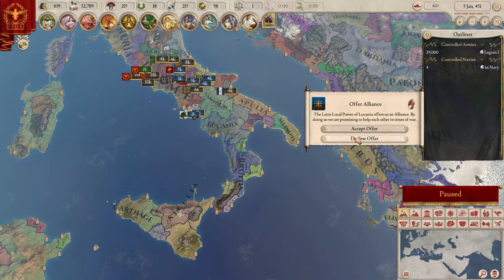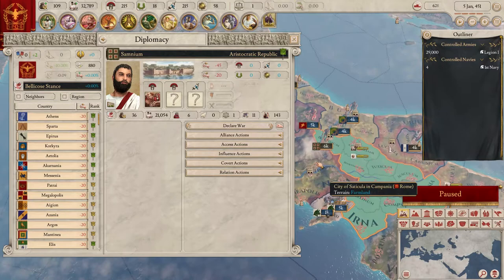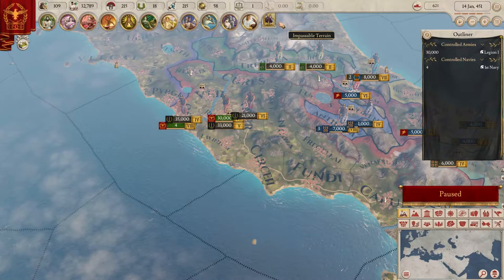The senate doesn't want me to go to war with anyone right now, which kind of sucks. The tutorial doesn't tell you that either. I don't like the tutorial in Paradox games. I went and did a regular playthrough of Rome first before heading into a let's play so I wouldn't be completely out of touch.